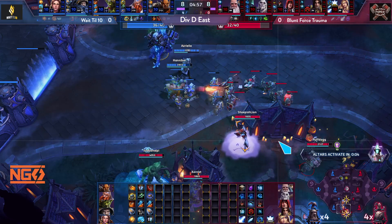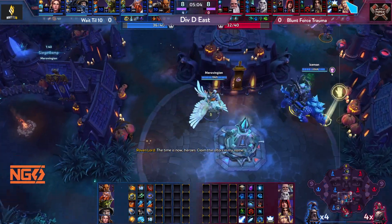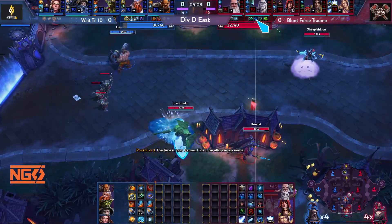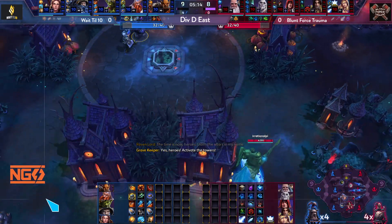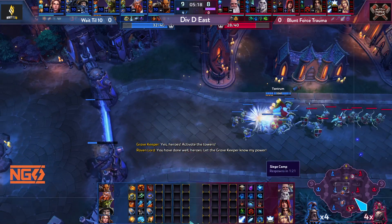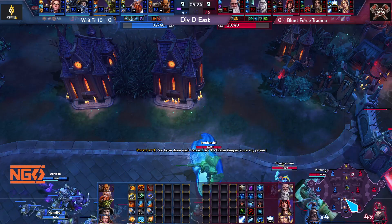Next objective — middle and bottom. Blue team is going to give up the bottom and fight for the middle, just trading. Smart move: blue team is ahead, so why force the fight in the middle? Just trade and keep pushing. Gazlowe is just double soaking and hasn't even joined a team fight yet. Maybe someone should think about ganking him.